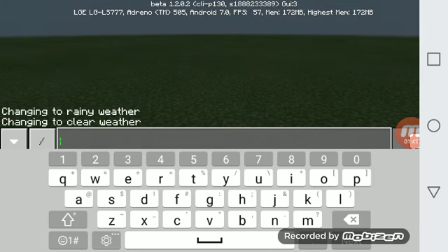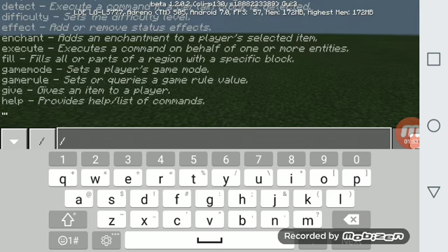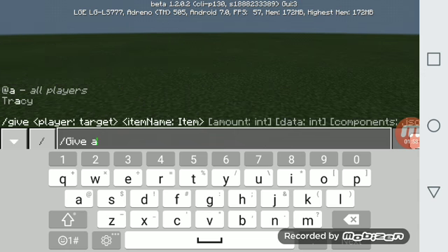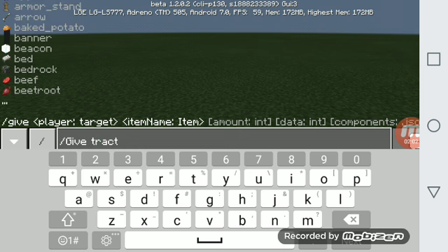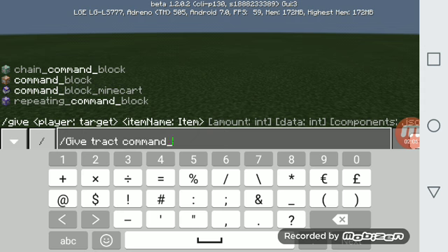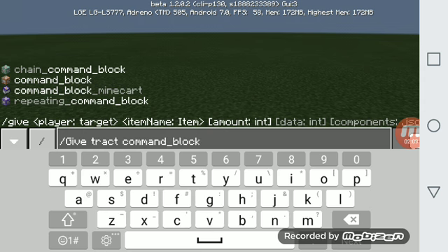So, how to get the command block — this is how you get it. You type slash give, then who you want to give the command block to. There's only me right now, so you put give Tracy, then command block.